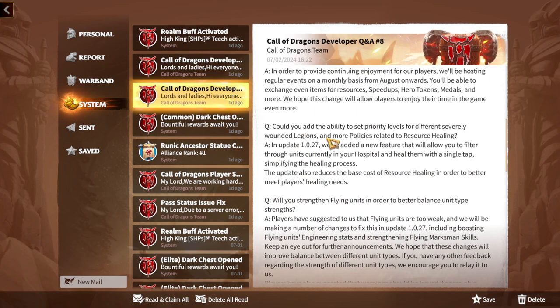The third question: could you add the ability to set priority levels for different severely wounded legions and more policies related to resource healing? In update 1027, they added a new feature that allows you to filter units currently in your hospital and heal them with a single tap, simplifying the healing process. The update also reduces the base cost of resource healing to better meet players' healing needs.